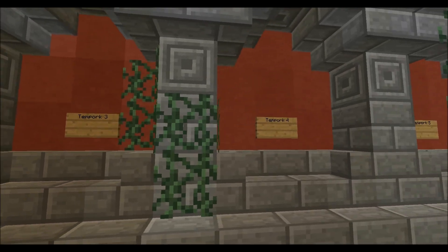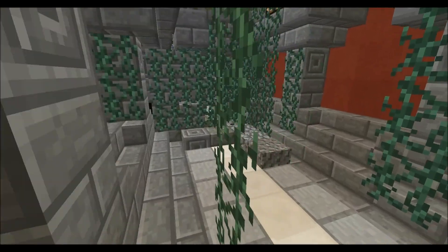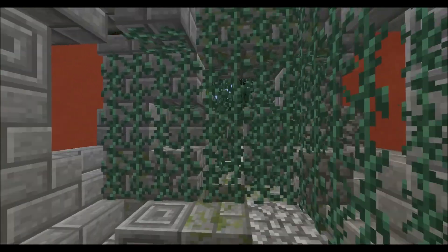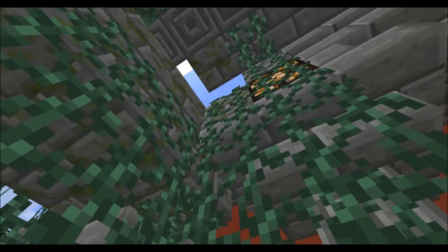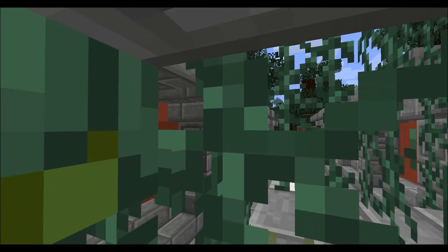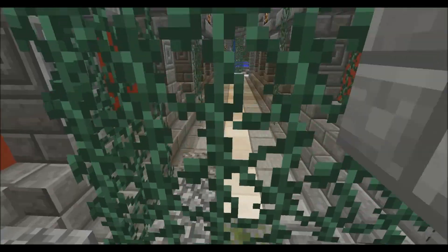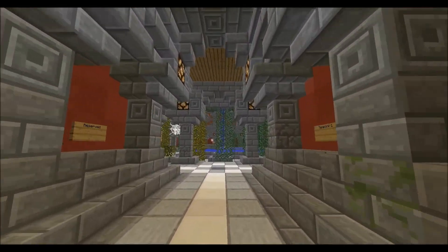With the way that the Multiverse Portals plugin works, as soon as you step right there, you will be ported over to the world that portal links to. There is room for expansion. I have themed this Mayan ruins style — as you can tell, the hallway continues on but has collapsed. Down the road we can renovate and restore the hallway.